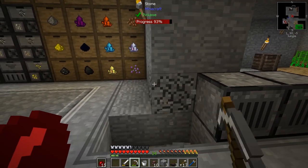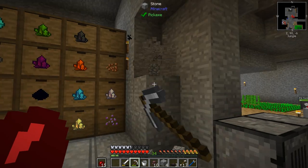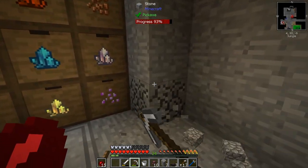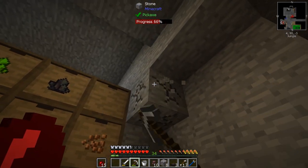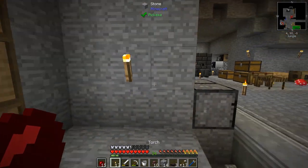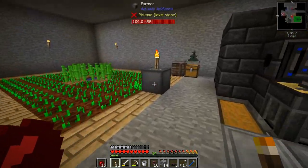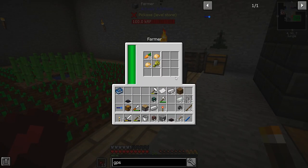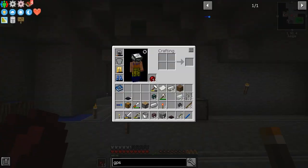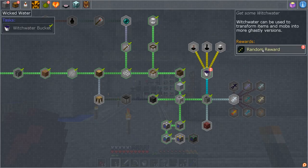But it's all starting to come together now. We should check in our quest book because I think we did get another quest or so. Oh, we've got some potatoes and carrots in our inventory. Let's get rid of those first. We don't want any of that in here. Clear inventory. Let's check the quest book. Oh, we did make the witch water.